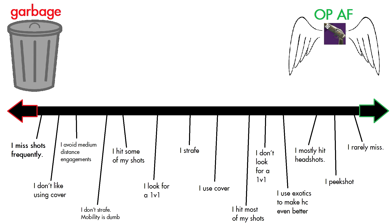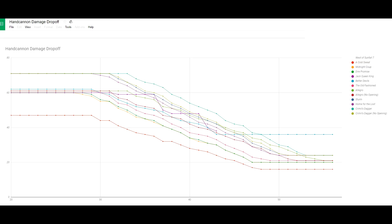To describe this infographic very easily, there's a garbage can on the left and angel wings on the right. If you agree with more statements on the left, you probably think this gun is garbage. But if you agree with more statements on the right, you could probably see that this gun's one of the most powerful hand cannons in the game. But because this archetype of hand cannon is so punishing, even if you find yourself somewhere in the middle, you still might think the gun is garbage.